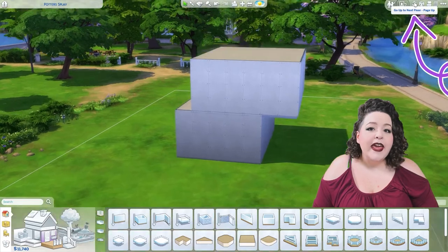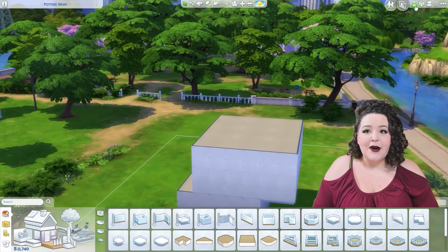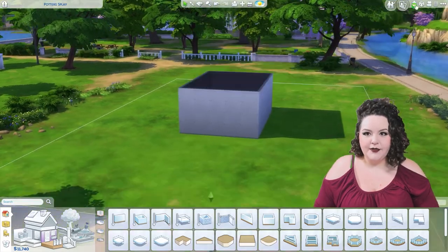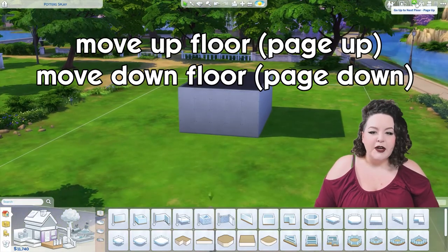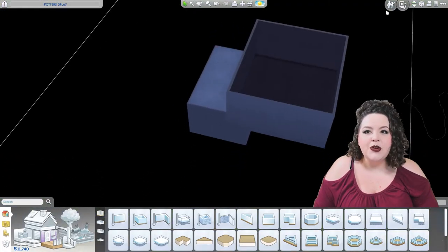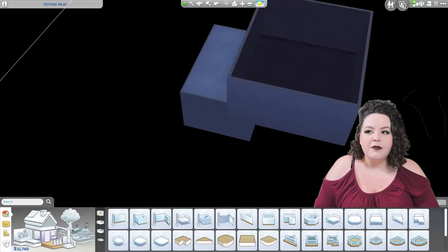Next we have moving up and down floors. There are two little arrows on the right-hand side, and you can use Page Up and Page Down if you're a hotkey person or if you have those keys on your keyboard — some keyboards don't. You can maneuver yourself this way and even go all the way down to your basement floors.